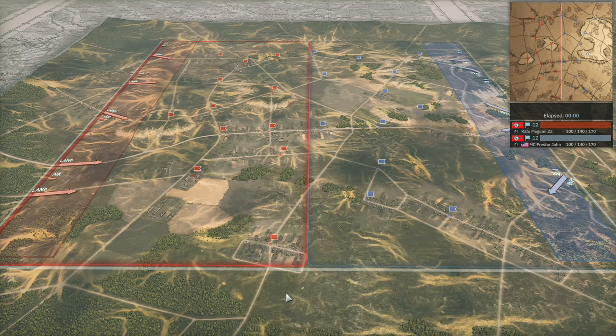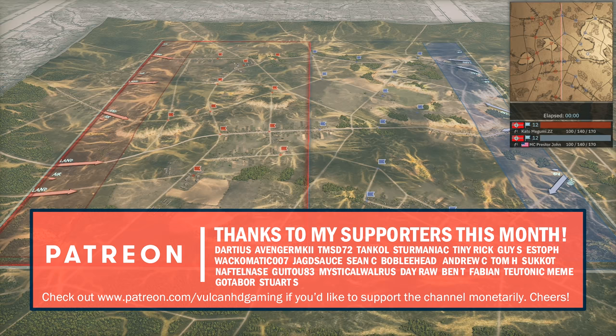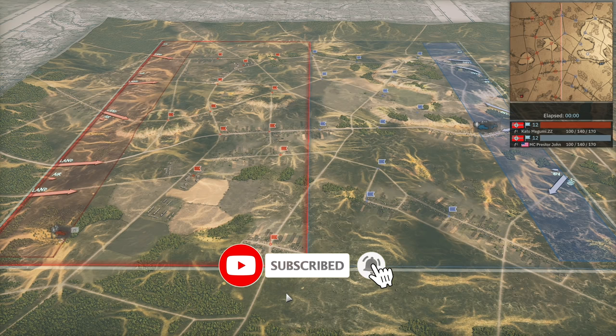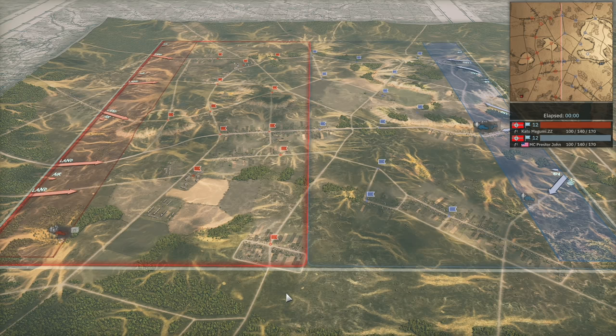Hello guys and welcome to a new Steel Division 2 video by me Vulkan. In this video I have game 2 of a best of 3 between ZZ and Presta John in the playoffs of season 2 of the Steel Division League. They are playing on Slutsk West and both players have decided to play on the Axis side with the 5th SS Panzer, also known as the Viking Division.